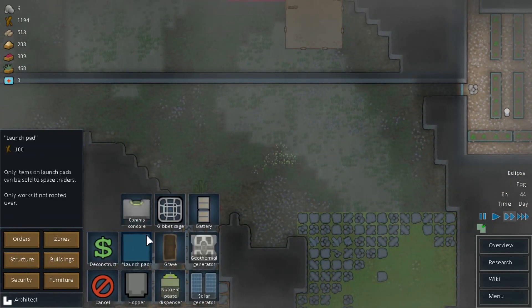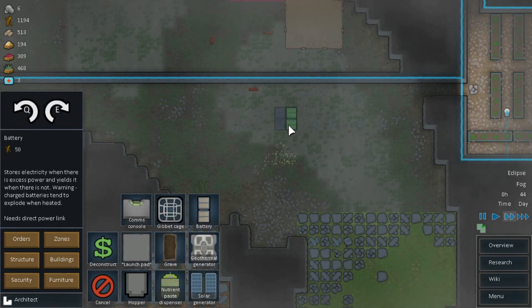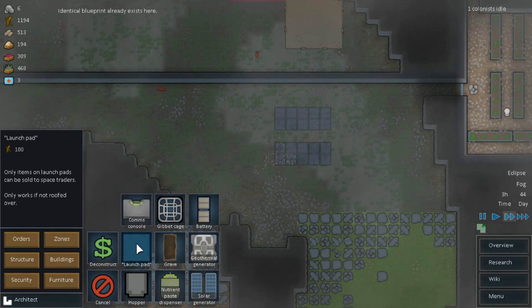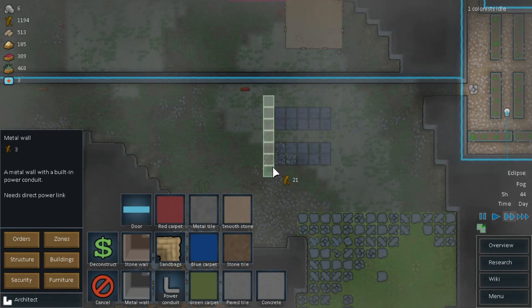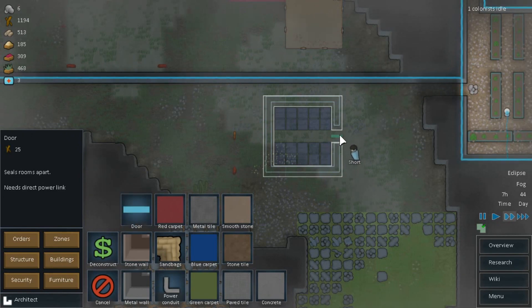Maybe buildings — battery. And basically what I'm doing here is we're going to go structure, basic metal wall all the way around, so that the batteries are protected, and then the door in between.